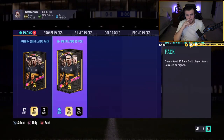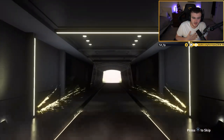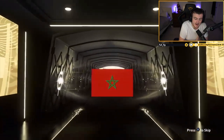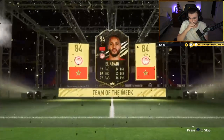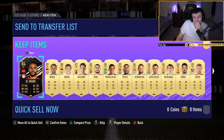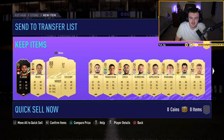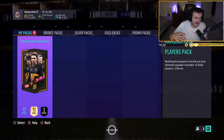Josh's pack next. I thought the last one was good. This one's going to be another in-form walkout — it's another El Arabi. If it follows suit we'll be happy with that. Three walkouts, three 85s and four 84s — it's not amazing, not fantastic, but not the worst. Not the greatest either, sadly.